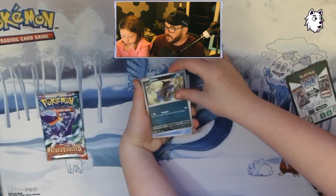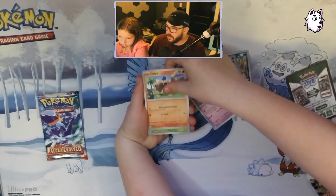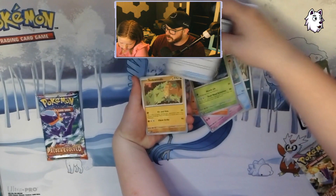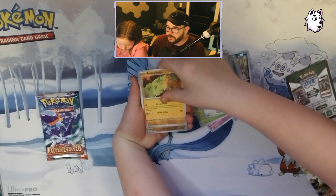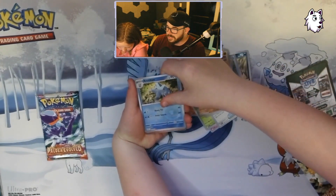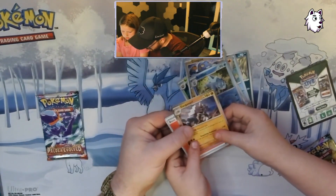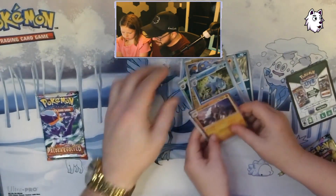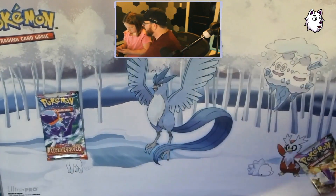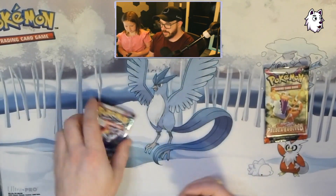Pack two: a Dianno, a Magikarp, Slowpoke, Litleo, Bramble Ghast, Superior Energy Retrieval — not a regular Energy Retrieval — Pseudo-Widow, Rogunk, Arctibax, and a Garganacl! I need that Arctibax — I need that for the water deck I'm about to build.